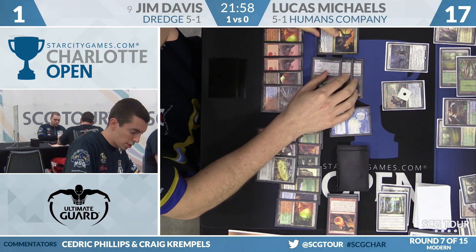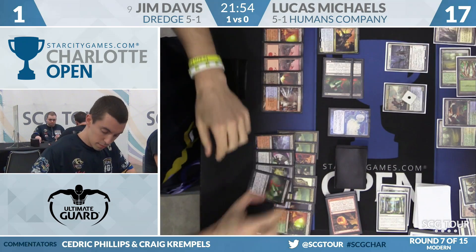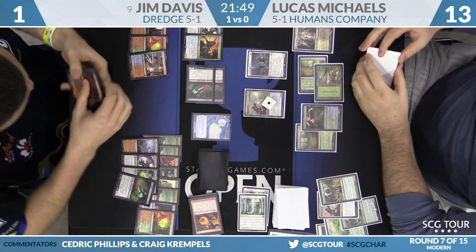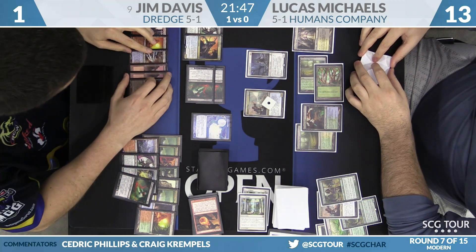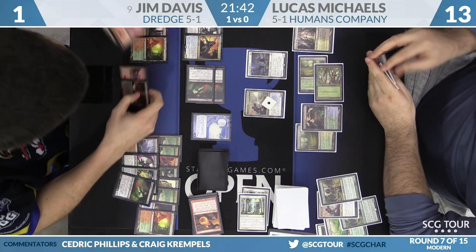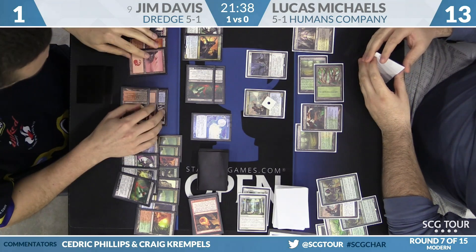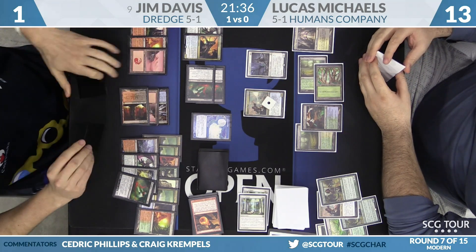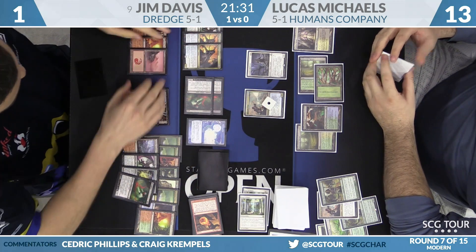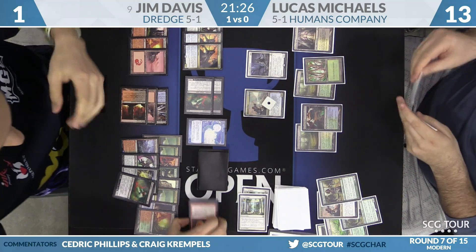Lucas Michaels has a copy of Izzet Staticaster in hand, which could check those Bloodghasts forever. However, he hasn't drawn the red source just yet, so he'll take four — falling down to 13 from those two Bloodghasts. He had a Fetchland earlier but doesn't have a fetchable red source. He's on Cavern of Souls and Mana Confluence — wow. I can barely read his handwriting so I could be completely wrong.